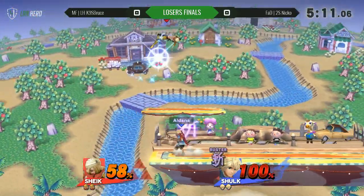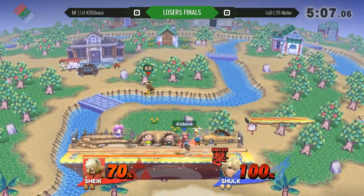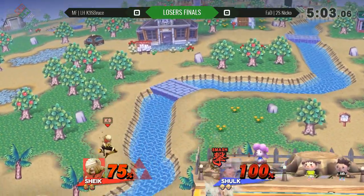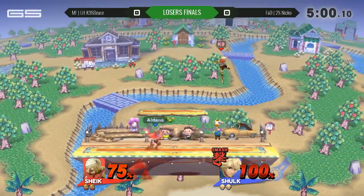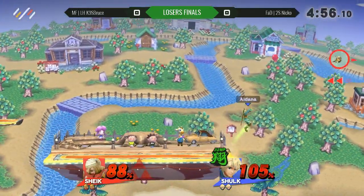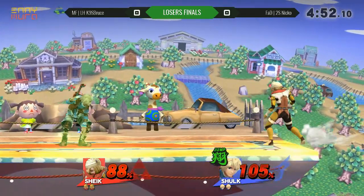He took so much damage. He only did one get-up attack in Buster mode and took all that damage while off stage. But sometimes it's just a bet you have to make with Shulk. It's just unfortunate because he got knocked off stage. But K9's off to an excellent start here — 58 to his 100. He's already in Smash Monado, looking for the kill. He's got the extra knockback, so it's definitely going to help with stage control. Very smart quick switch from Niko — he's not trying to die any earlier than he has to.